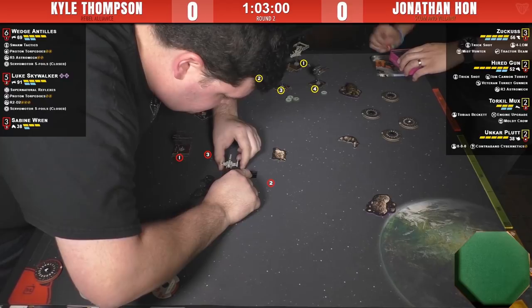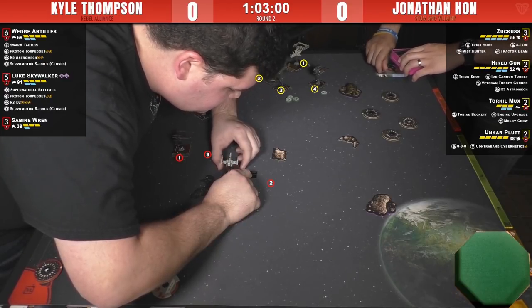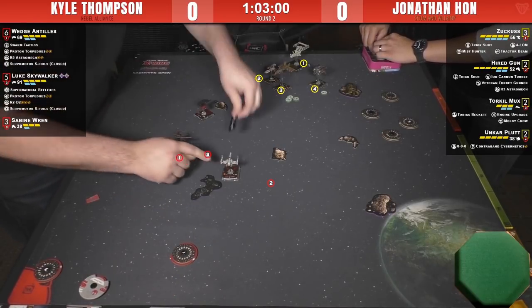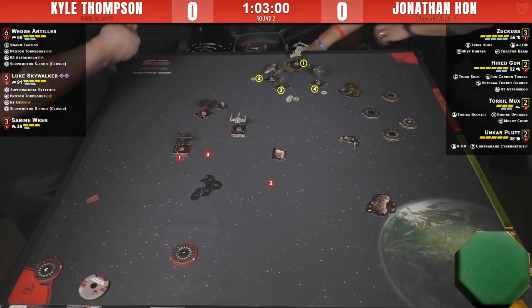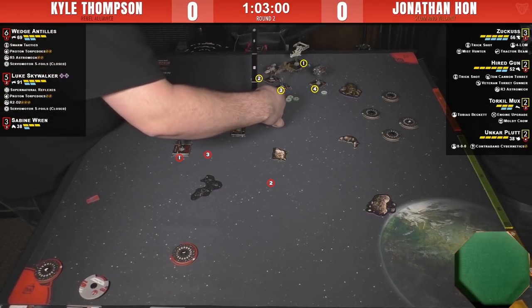He probably used Supernatural Reflexes to do that barrel roll, so he'd be down one force token. Force has been a really interesting addition to the game, as have the charges on things. I was initially grumbly only because there are a lot more things to track, but it is a good way of tracking things because now there's accountability for it all. We all just need a little bit of time to get used to it.